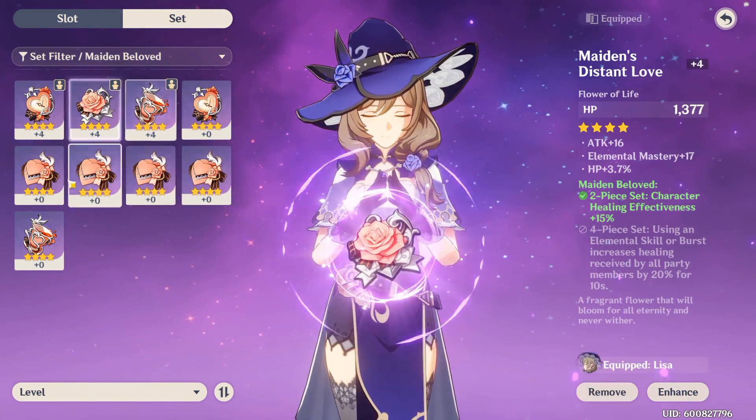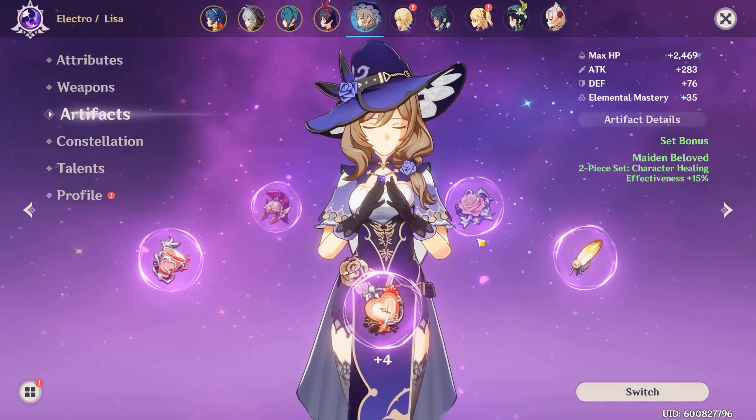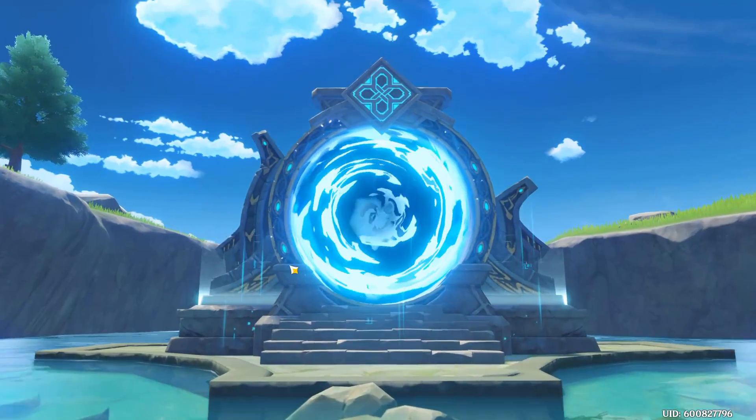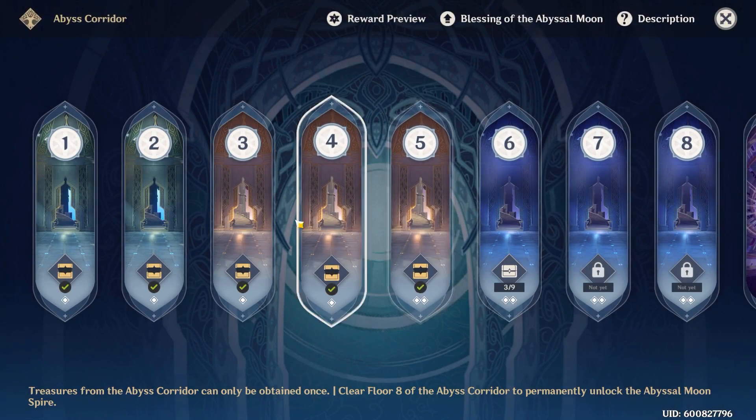There are two ways to increase the healing. The first way is healing effectiveness or healing bonus — they're the same thing as far as I can tell. They will increase the heals it gives by the percentage of your bonus. So if it's a 50% bonus and you're healing 100, you will now heal 150. That's how that works.